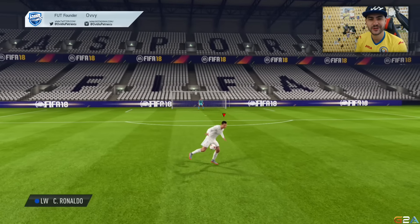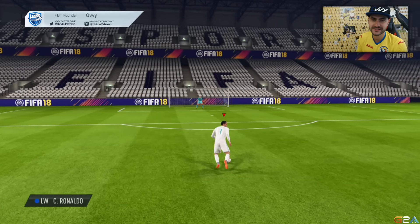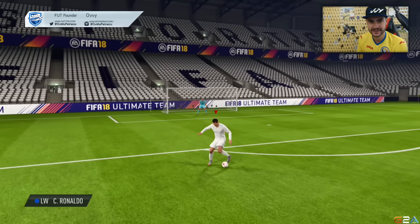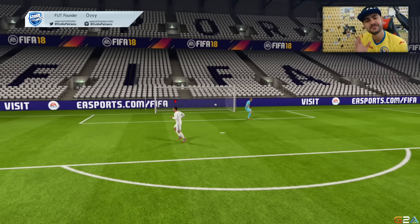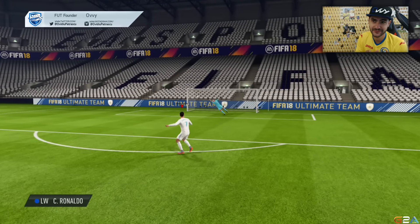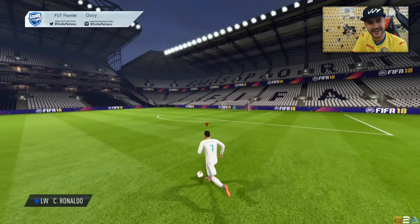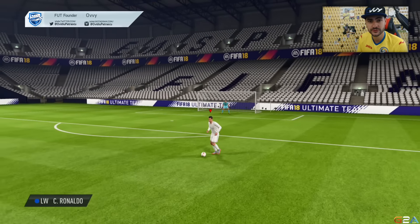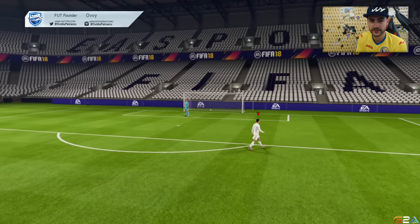My name is Ovi and welcome to a new FIFA 18 tutorial. In this clip I'm going to present the new skill added by EA Sports this year — the Ronaldo spin and flick over. It's a 5-star skill move, and only Ronaldo, the cover star of the game, is able to perform this incredible, very spectacular skill move.